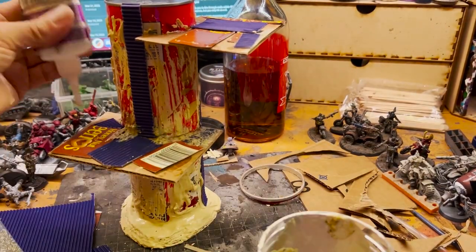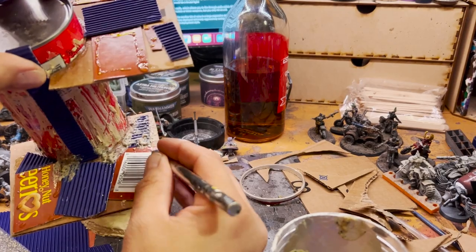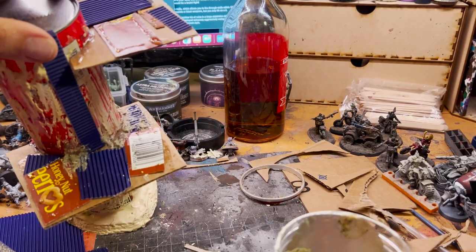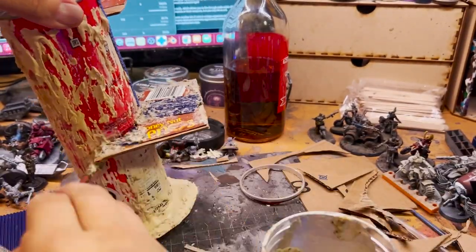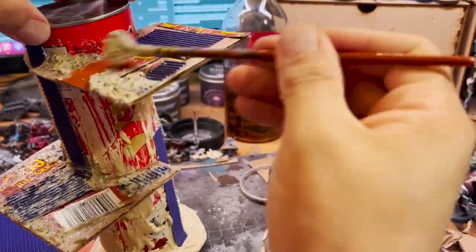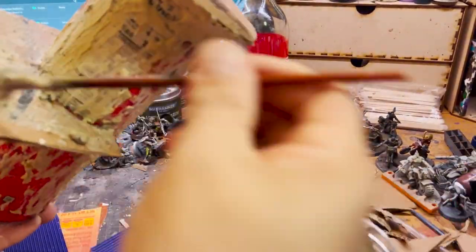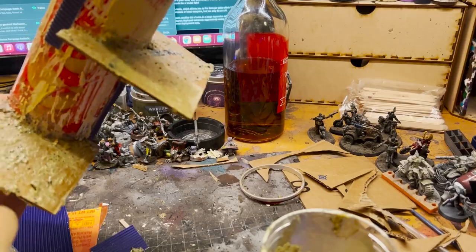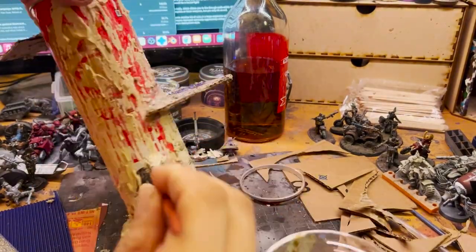Once things have dried a bit, I come in with the texture paint. I put the texture paint down along the edges, filling in the gaps where I used super glue, to strengthen it — and of course all over the corrugated paper, as the PVA soaks into and dries the paper. I always do the undersides of everything because those things are supposed to have texture too, and it's easy to forget. Then I get in there and just cover the whole thing with that extra bit of grime.